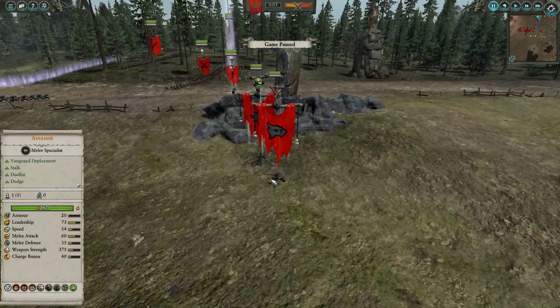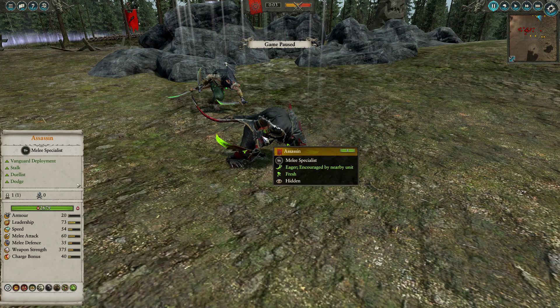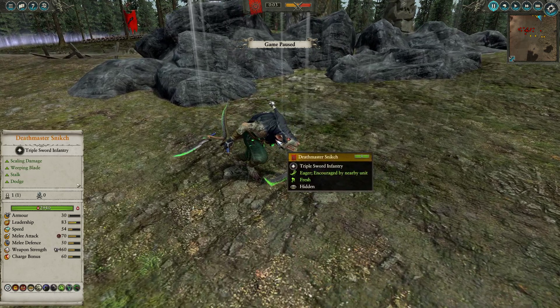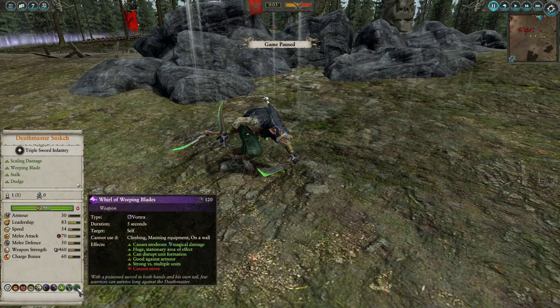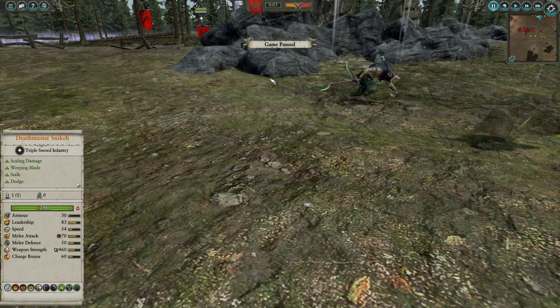Let's have a look at the leadership for Clan Eshin. We do have an Assassin — what good Clan Eshin army doesn't have at least one? He's going to be rolling in a Death Squad with Death Master Snekic himself, bringing all his abilities — Whirl of Weeping Blades, which is a very cool attack animation, and Death Master Sigil to pin an opponent in place.